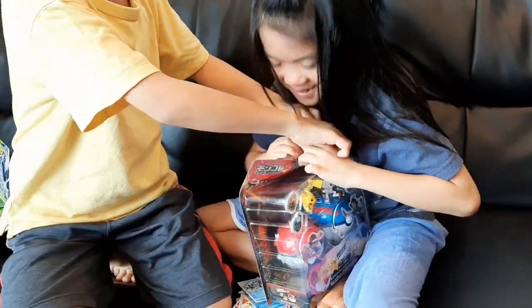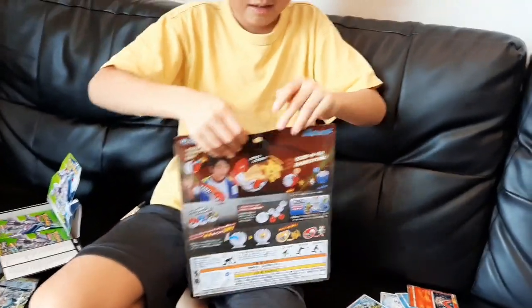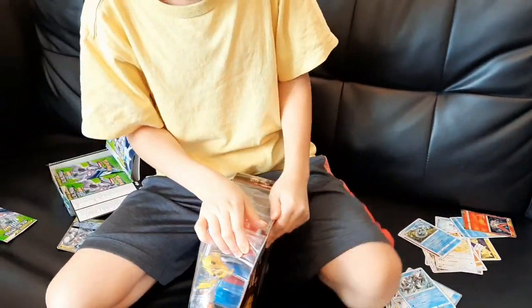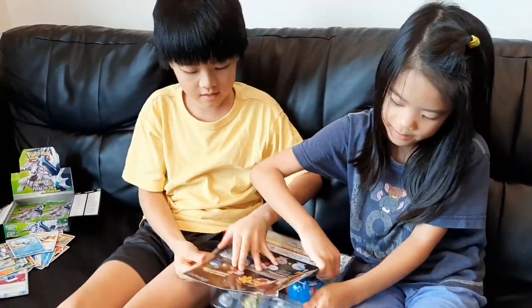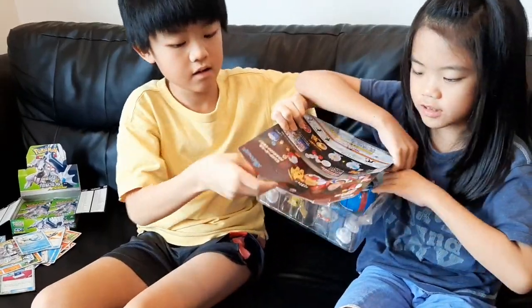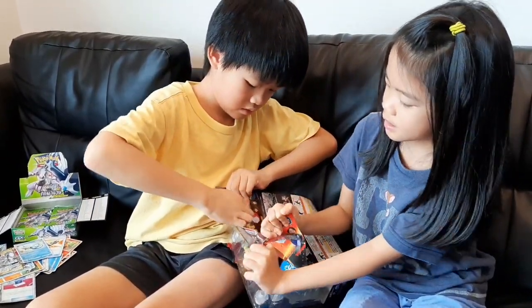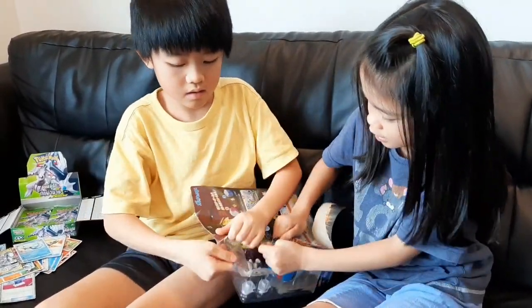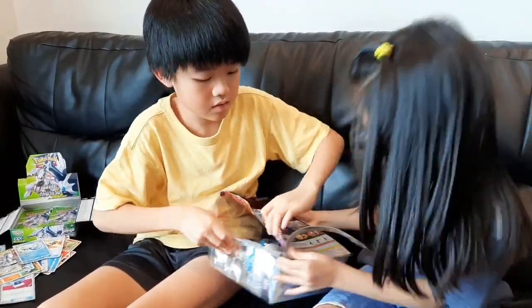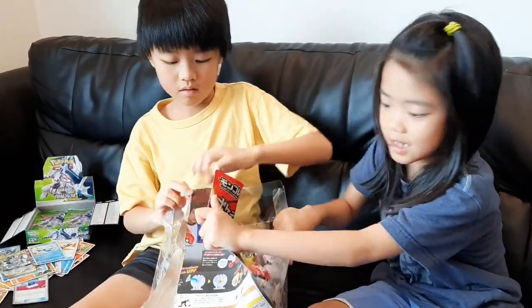Okay, now we're gonna open this — let's open it. So guys, this is my sister's toy. We don't know how to open it, so we're just trying to open it. I think we need adults. So this thing — when we drop it, the character will come out. And these are the points that we can score in the game.